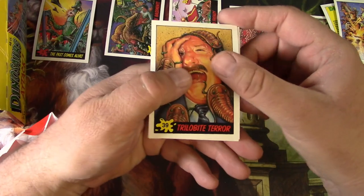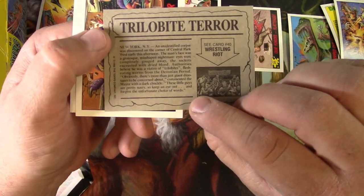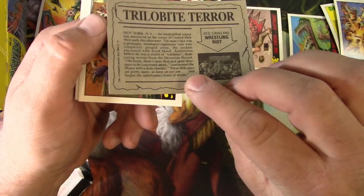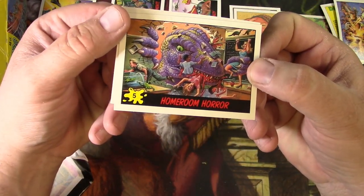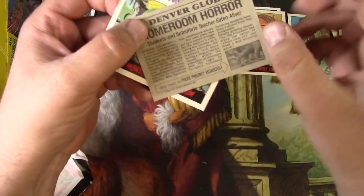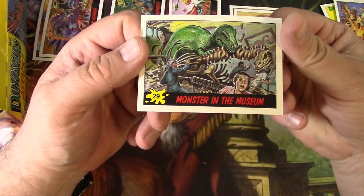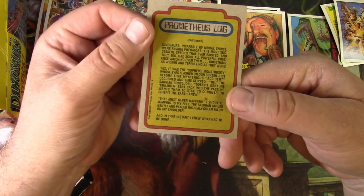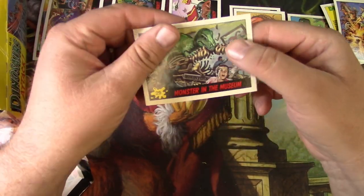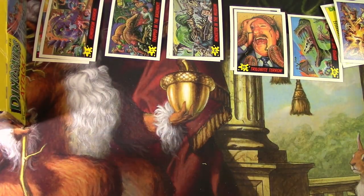I'm gonna go through these and try to assemble a set, put them into some kind of order. Trilobite Terror — getting him. Wrestling Riot, Homeroom Horror — gruesome, students and substitute teacher eaten alive. Well, good thing the teacher was out that day! Monster in the Museum — the dinosaurs are eating dinosaur fossils. I would think they'd still want some meat. There's that gum — snap, it's done for.